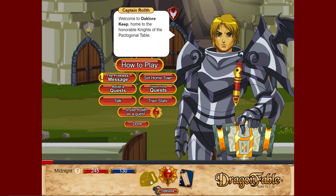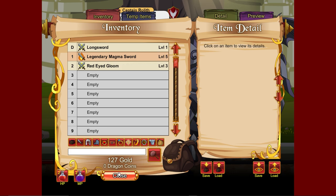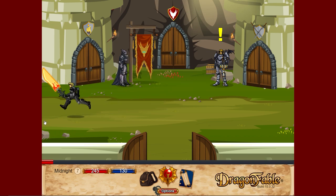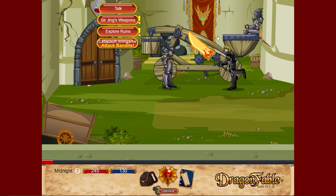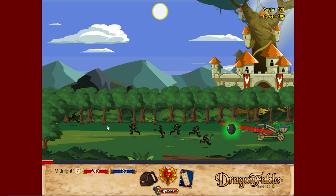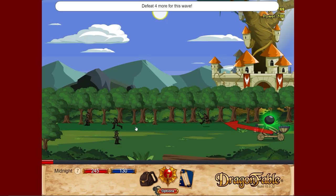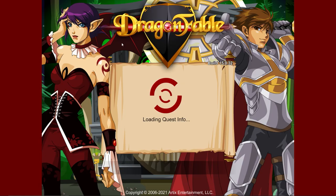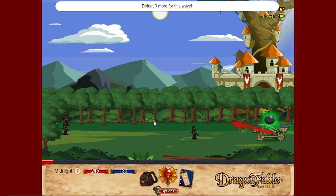We have a problem - we have 25 stat points to train, and to use all 25 points we need 500 gold, which is quite a lot but definitely worth doing. We have 127 gold right now so what we'll do is go do the catapult again until we reach 500. It's the best way to get money at this point. There's no faster option unless you pick up sub-quest weapons to sell, but this mini-game will get faster as you get better at it.